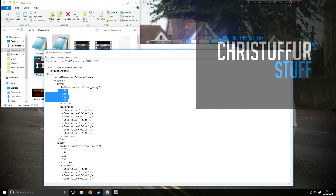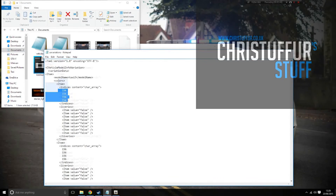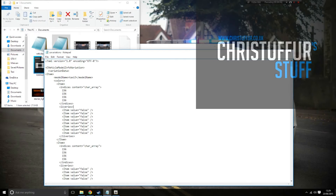Each color entry signifies one color option for a vehicle. So if you were to have just that set to say 88, which is yellow, and you set them all to 88, the car will only spawn yellow. If you set some entries to 88 and then others to 156, your car will spawn yellow and random. You can add more entries just by copy and pasting this section here.